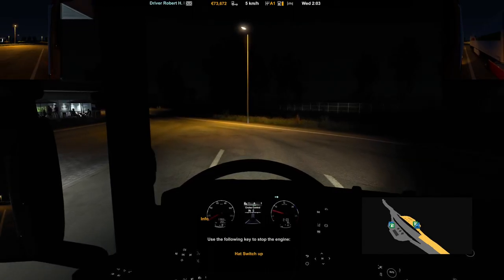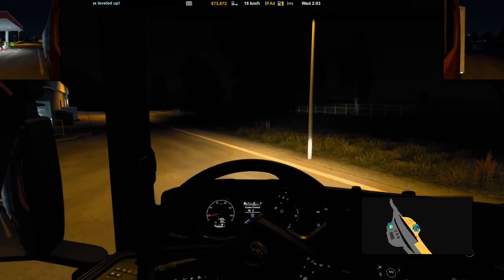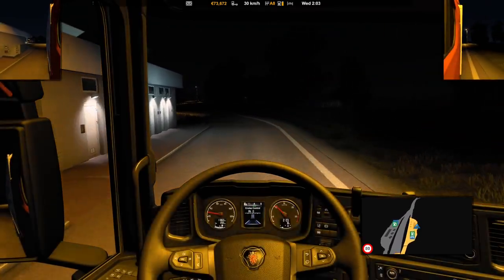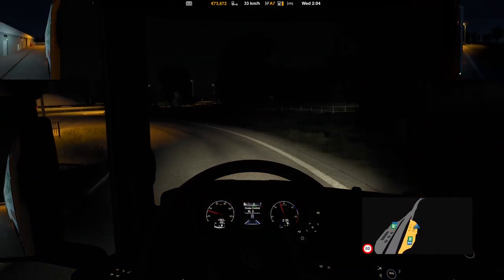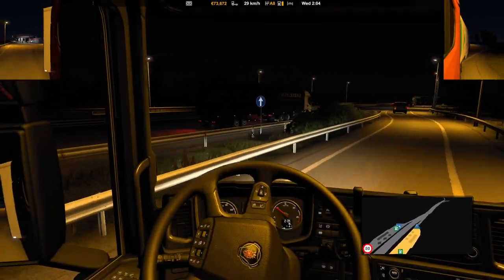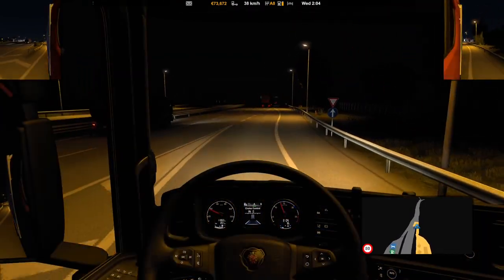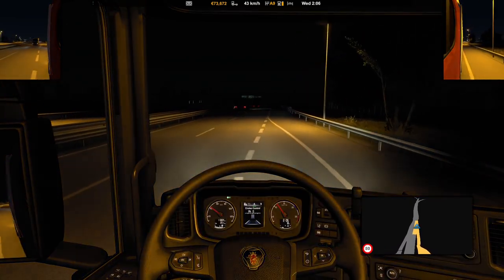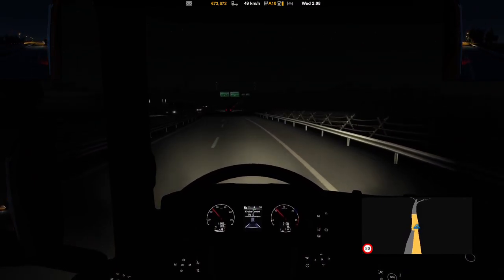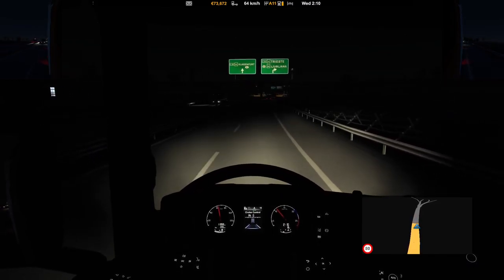Good news is Robert made 1,100 euros and has also leveled up. Bad news is the way this works — I tend to drive in the dark a lot in this series, because I have to kind of make it. I've got 10 hours and 38 minutes now. There's also a long rest period of about 10 or so hours in Europe that you're required to take. That fencing is interesting — it's almost like something you'd see out west in the U.S.